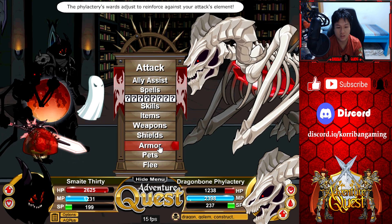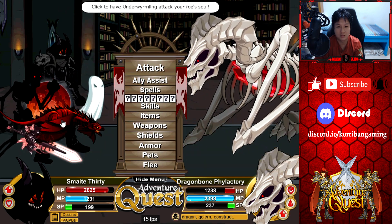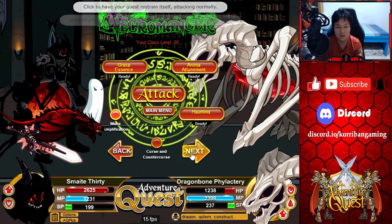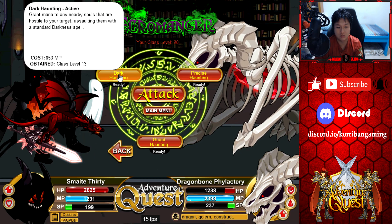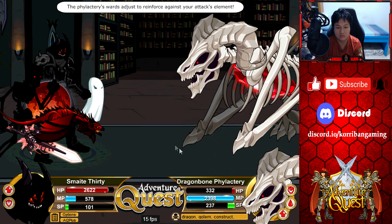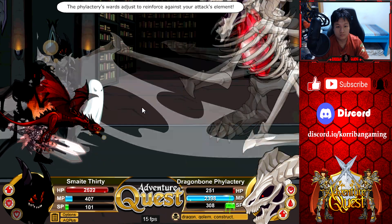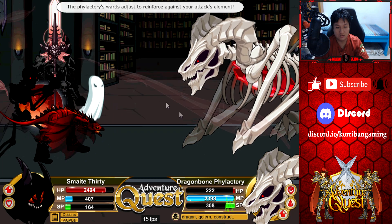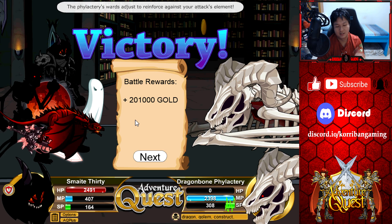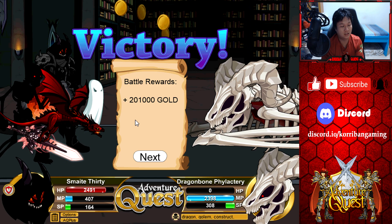I'm going to switch back to a pet that doesn't do anything to the monster — let's use Underwormling here. Just a regular attack, not attacking its SP. Now we can do our Haunting. Let's do the regular Haunting, and this should kill it. Very close — 3-3-2. Harm, darkness, energy, fire. If you kill it this turn, it's not going to heal. There goes the weapon special — unfortunately the weapon special killed it, but a regular attack along with the pet and the gas would have killed it as well. And that is how you defeat the Dragon Bone Phylactery.